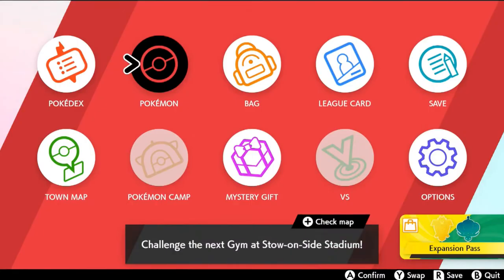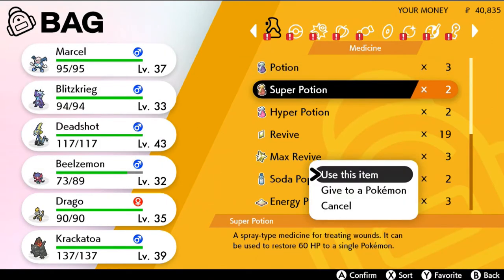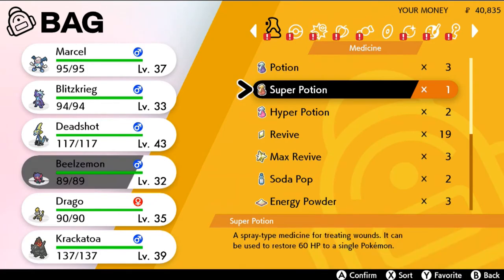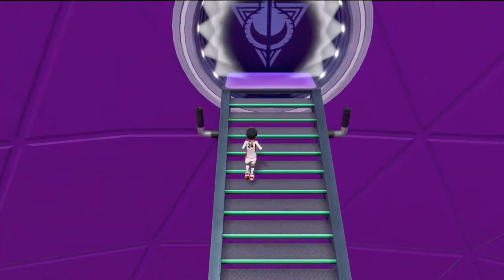We defeated the last trainer right here! Let's go ahead and heal up our Pokemon. I think I actually have more potions here than in Sword version. Let's move on — as you can see I am number 24 in this version, that's off my high school number right there. Bam — goal, gym mission cleared!